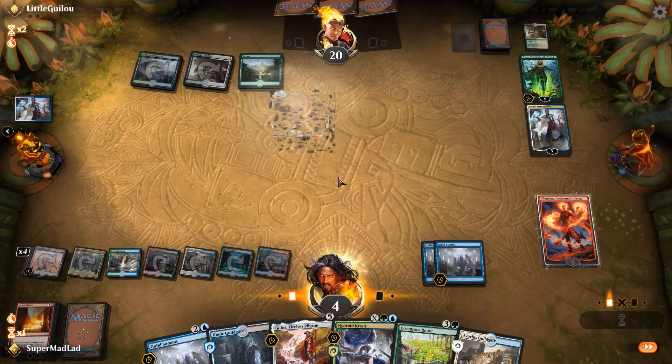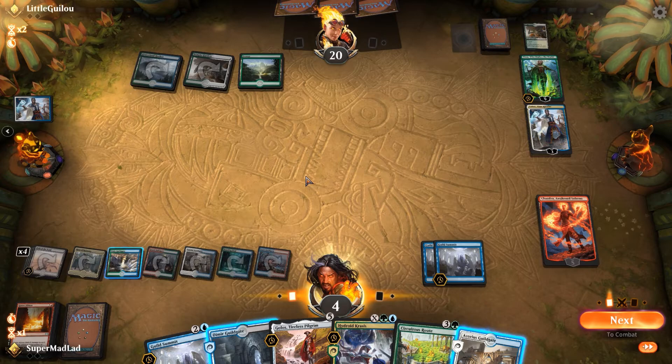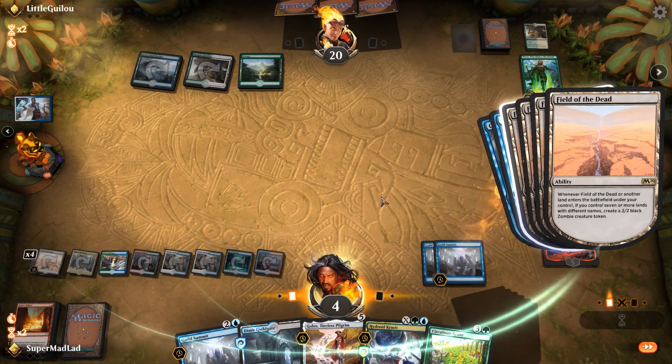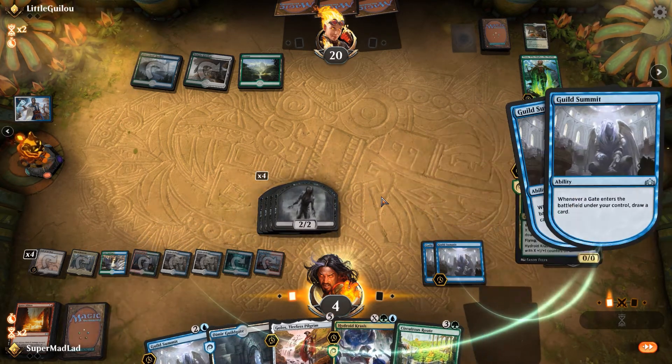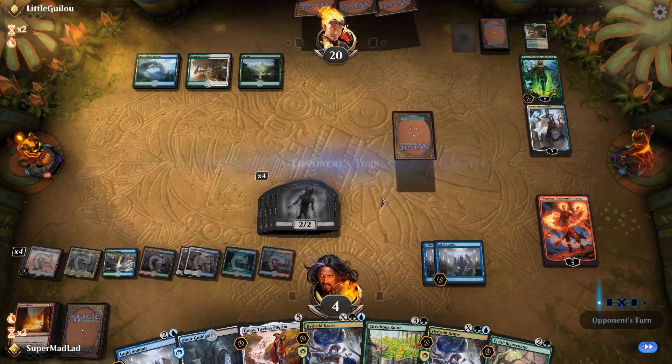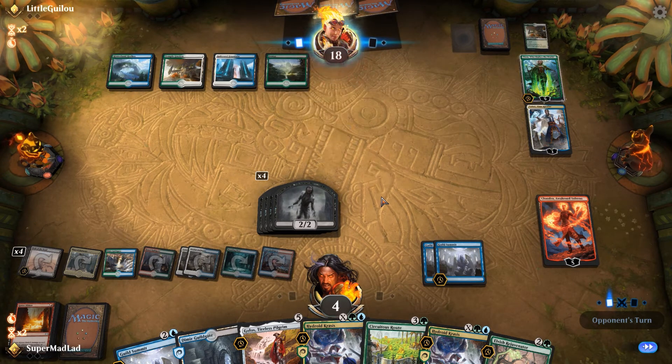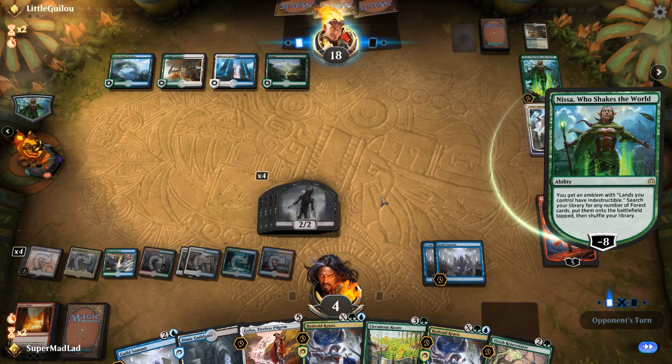Minus one. There we go. I have punted this so badly, but at least we get four zombies, right? And draw two cards. I think we can race a Nissa ticking up on lands, especially with Chandra ticking up. They're gonna go get all their lands. It's the fun fact about Field of the Dead — it doesn't really care too much about your board wipes. They've bought themselves a turn by wiping away my 40 zombies, but I've got eight power on board every turn that I play a land drop.